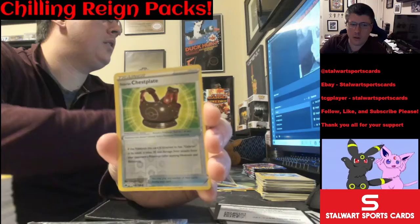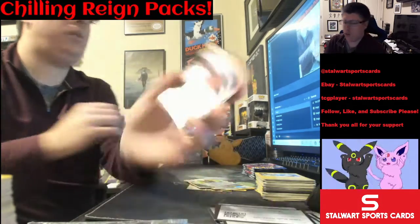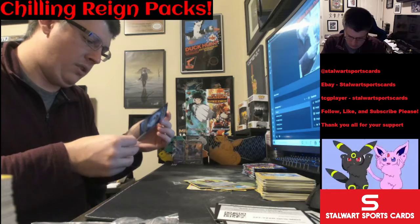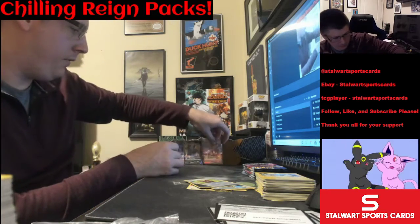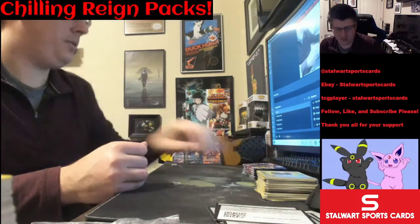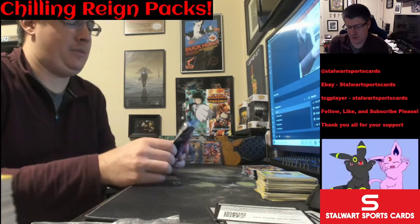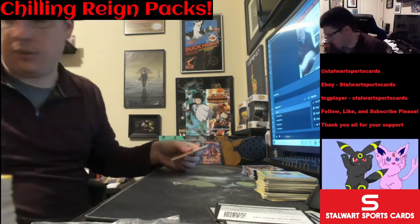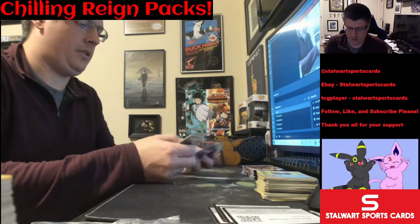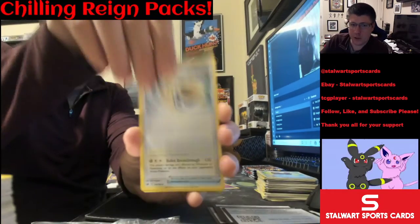Venipede, chest plates, Volcanion V. So we're looking at roughly three bucks right here — three out of sixty-five, and we're about halfway through, so not looking too hot. To even get close to the value of these packs, we'd have to pull one of those big alt arts.